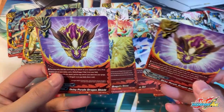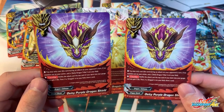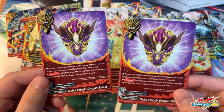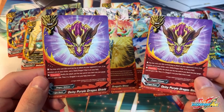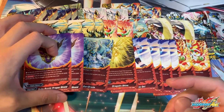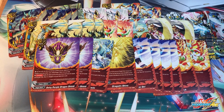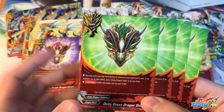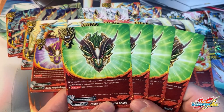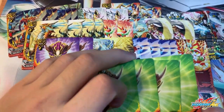Two copies of Deity Purple Dragon Shield — this is the first time we're getting a purple shield, which is cool. When you nullify, you can nullify an attack if you do not have a monster at center and you have a DDT on the field. Counter ability: nullify the attack, then charge 1 gauge and gain 1 life. Then if you have a Dragold on the field, draw 1 card. This is one of the first Dragold shields that allows you to draw — very, very nice. Four copies of the basic Green Dragon Shield: you can only use it if you have a DDT on the field, nullify the attack and gain 3 life, giving you extra survivability.